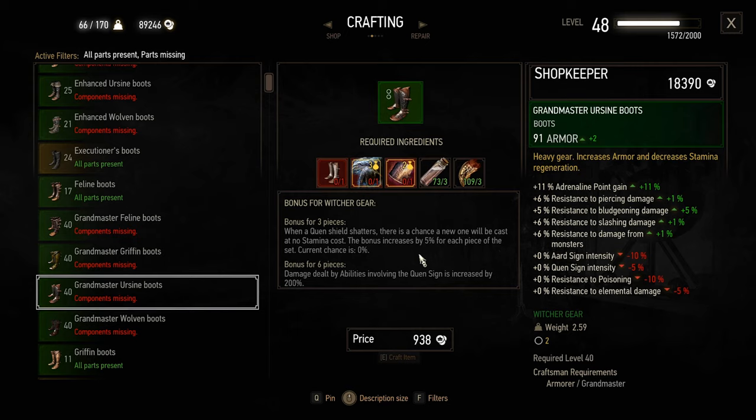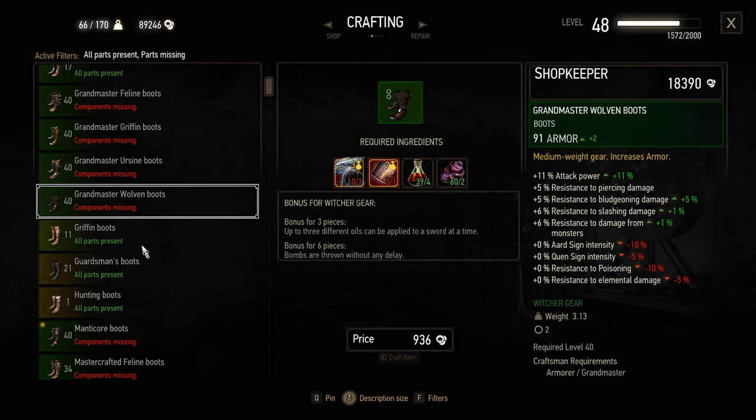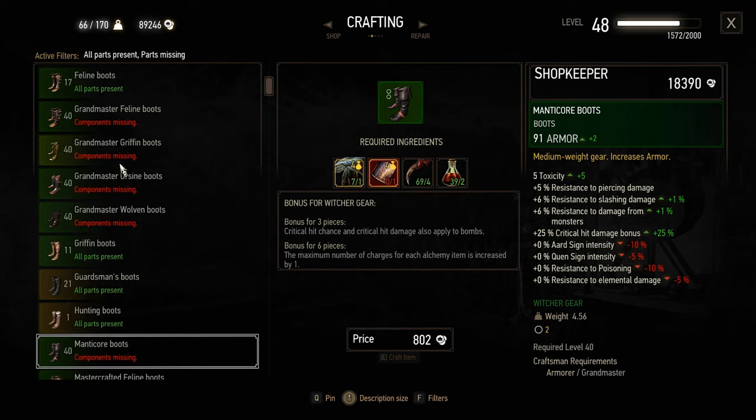Ursine — when a Quen shield shatters, there's a chance a new one will be cast at no stamina cost. The bonus increases by 5% for each piece. Damage dealt by abilities involving the Quen sign is increased by 200. Interesting, but not really relevant to me because I don't really have any Quen sign damage things anymore, like the explosive shield. And how come Manticore is listed separately here? It's not considered Grandmaster for some reason? Same level though. Maybe it's because it's the first time I've seen it — there's no previous Manticore sets.